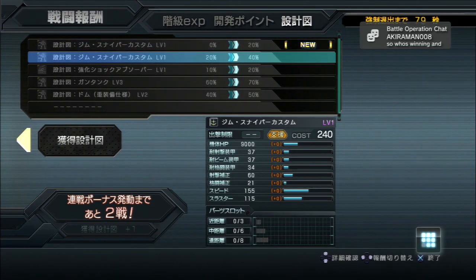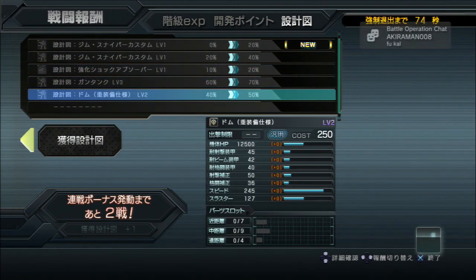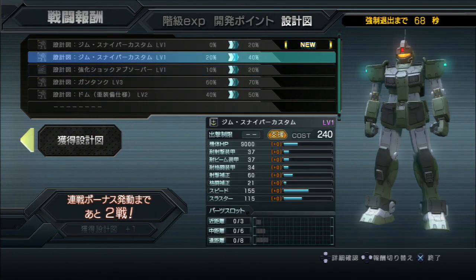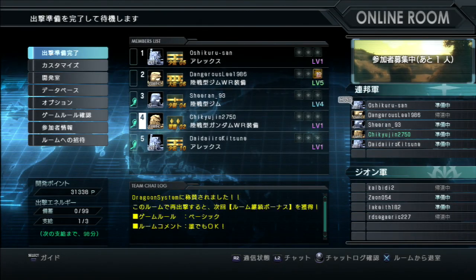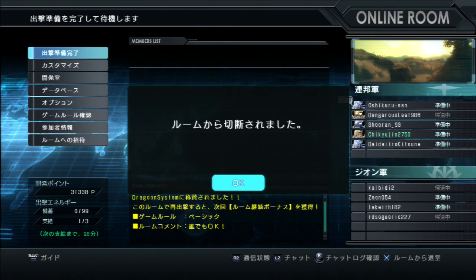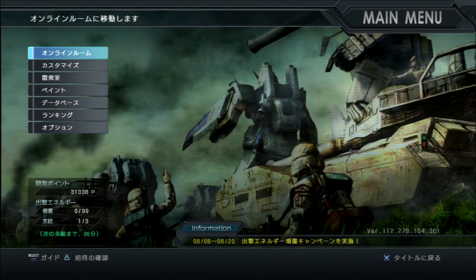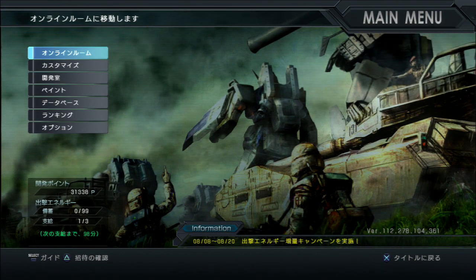Gym Sniper Custom level one coming down, shock absorber, Gun Tank and Heavy Weapons Dom level two. What's kind of funny is I just put the Gundam and Gelgug in the hangar — new medal or award, not sure which — and of course now I'm getting no chips. It figures. But that will do it for today, we'll be back with another Weeksauce Wednesday next week and until then everybody take care and have fun.